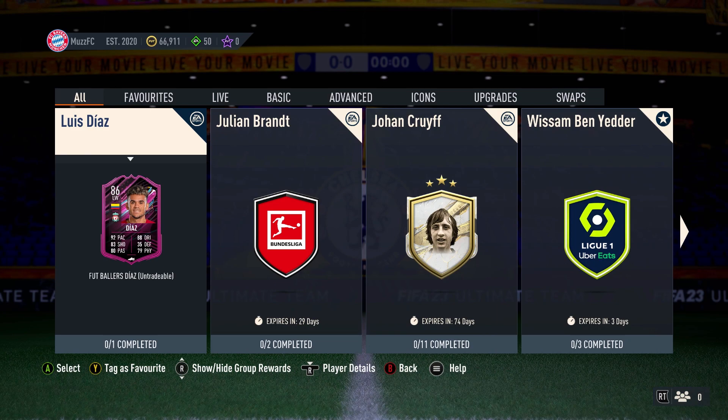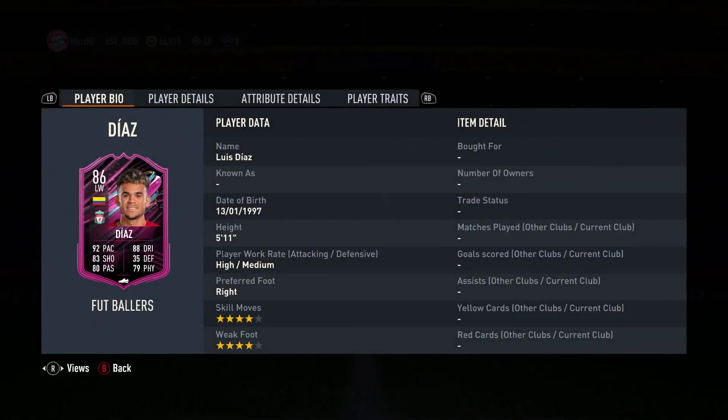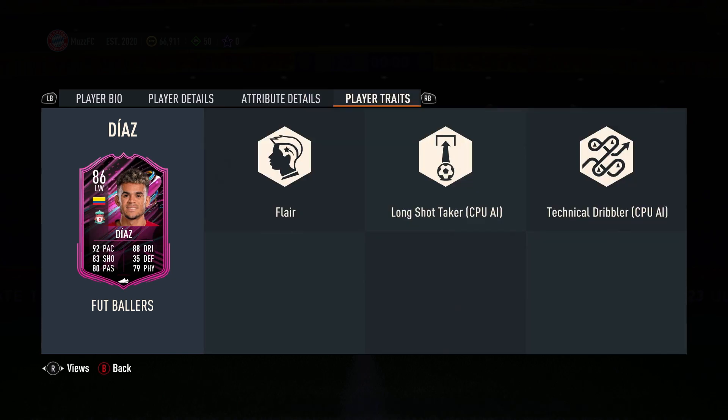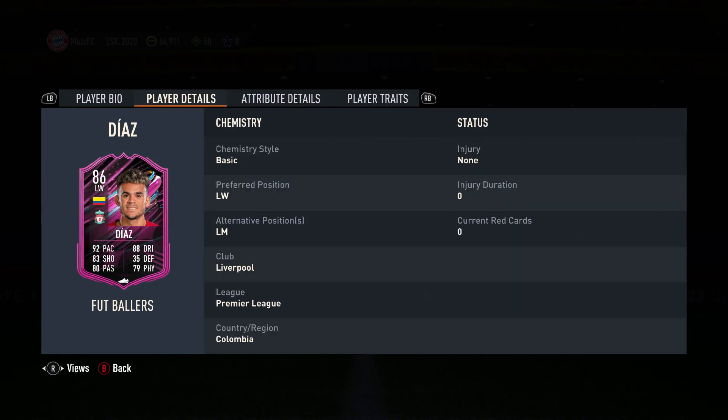Welcome back to a brand new video. Today we've got an insanely cheap Footballers Diaz SBC. He's looking quite nice — four star, four star. The card design is okay, maybe not a huge fan of it, but the card itself is looking decent. The balance isn't the best, finishing isn't the world's best at this stage of the game, and the passing is probably not the best either. But it is cheap, to be fair.